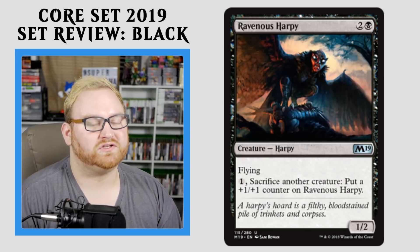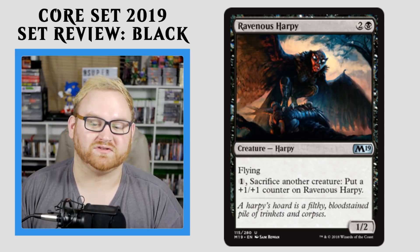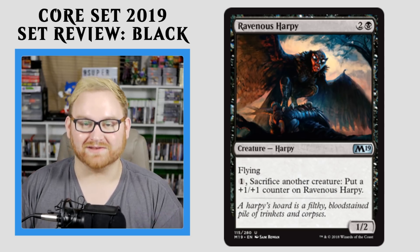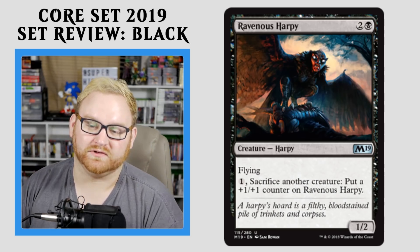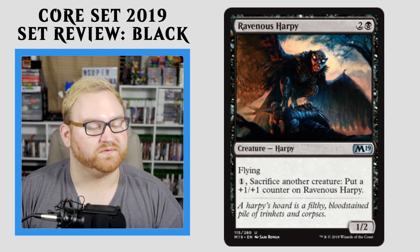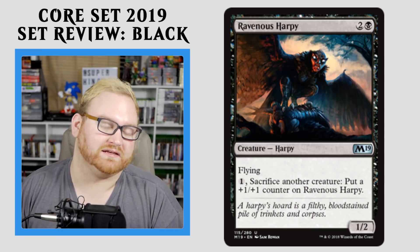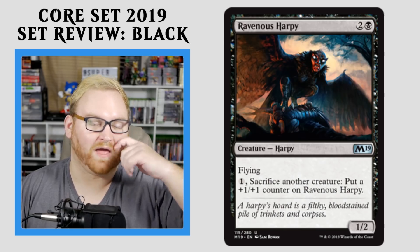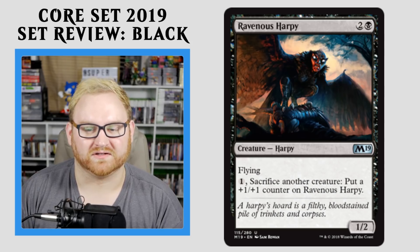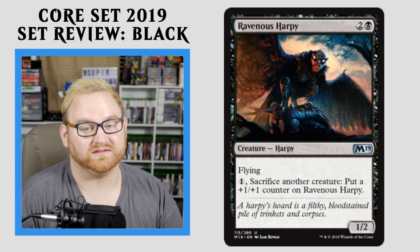Moving on here, we have Ravenous Harpy — a 3-mana 1/2 Flyer. That alone is probably decent for Draft and Sealed, but you can pay 1 and sacrifice another creature to put a +1/+1 counter on Ravenous Harpy. That's what pushes this card over the edge. This is probably a card you want to kind of build around in Draft and Sealed to be a huge attacker. For Standard there might be a deck with this involved, but having to pay the 1 makes it a little slower — it's not a Nantuko Husk where you can sacrifice for free. In Draft and Sealed, this card is going to be a huge bomb as long as you have enough creatures to sacrifice to it, making it a 2/2, a 3/3, and so on.